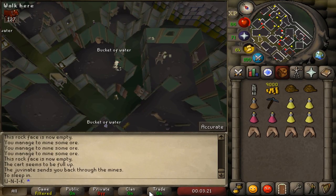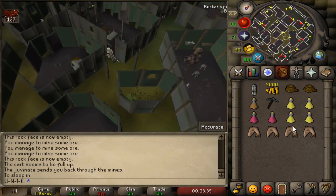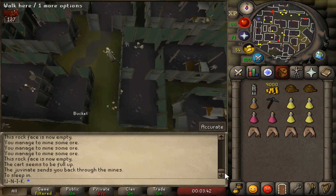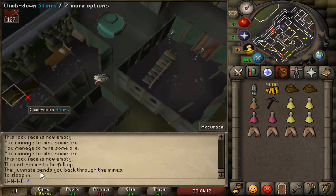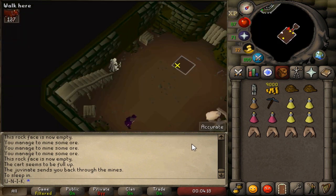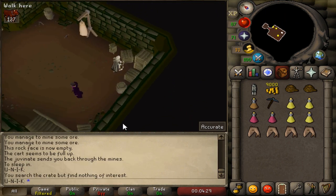Climb up the stairs and go north, leave through the wall by pushing it, and go to the three doors again. Head north west until you see a broken fountain — search the broken fountain. Then go south and climb down the stairs where you will find Cephalon again along with a bunch of crates and barrels. Talk to Cephalon and he'll tell you to create a potion of some kind. Search all the crates and barrels in the room.